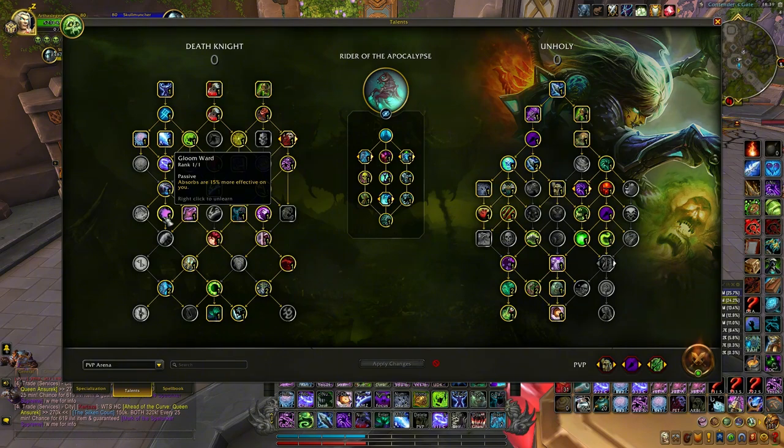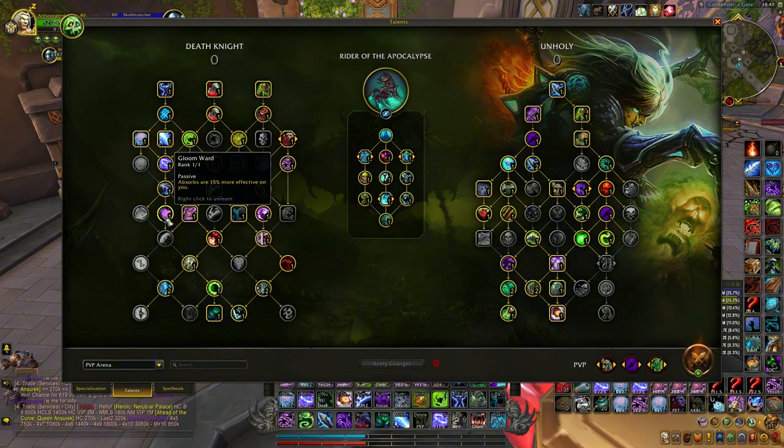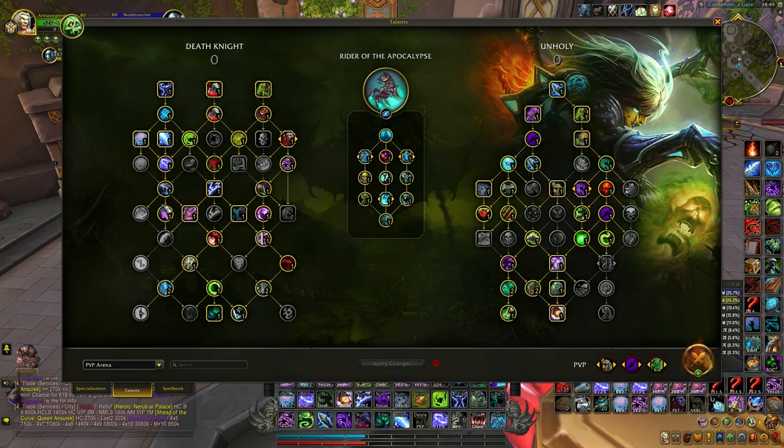But most of the time I like to use Gloomward — specifically if there is a Disc Priest with me who uses Power Word: Shield on me, it's going to increase its absorb effect. And it basically increases your AMS shield as well — the shield is bigger if you have Gloomward.